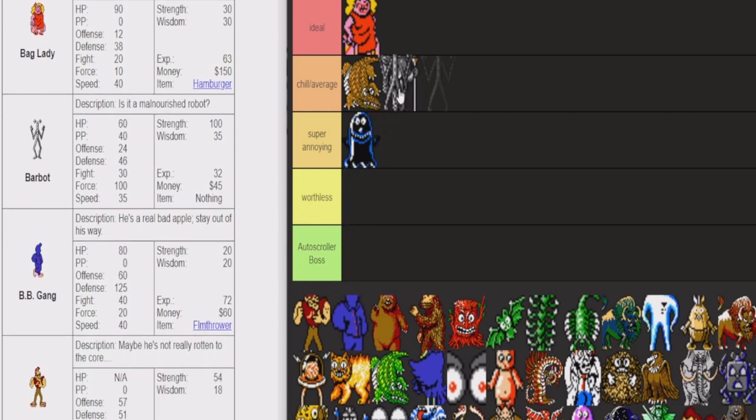Next we got the Barbot. Barbot's super chill. They use PK Beam Gamma a lot, and that doesn't matter because you reflect it. But then they're immune to it too, which can be annoying — but it's really not super annoying. It's kind of just chill, it's just a super dead turn. 60 HP at their point in the game is pretty low, so they're not hard to take out. Usually you can one-shot them if you're a high enough level.